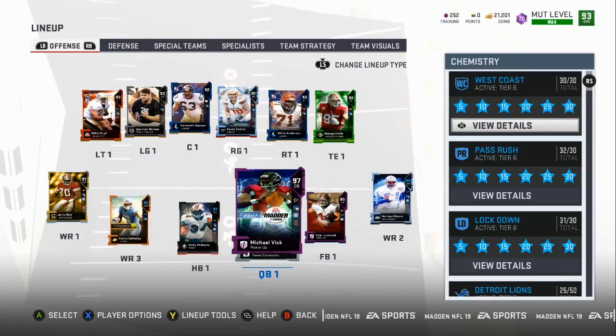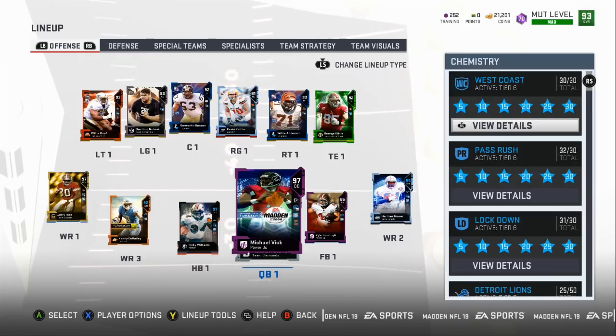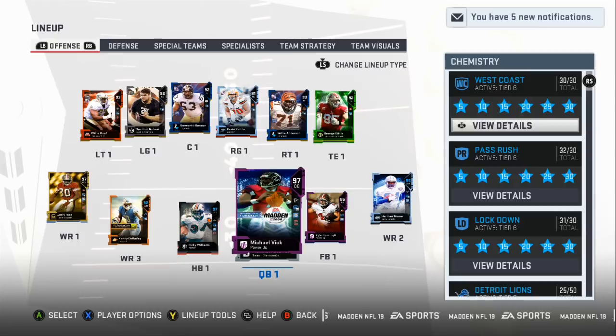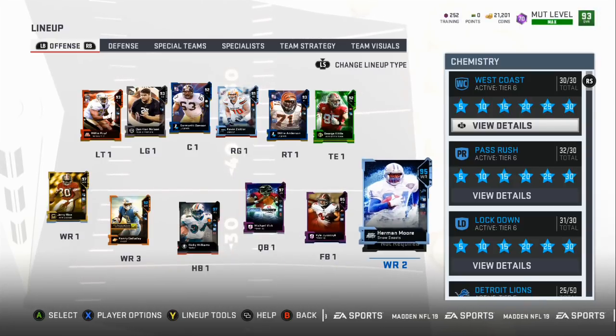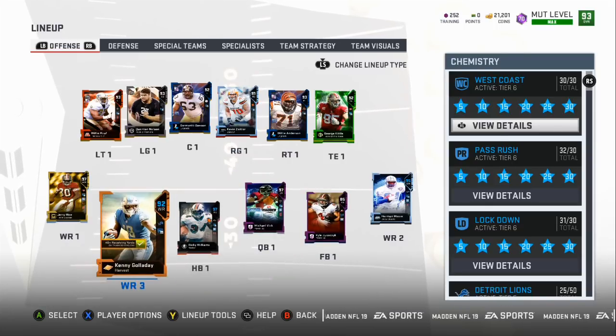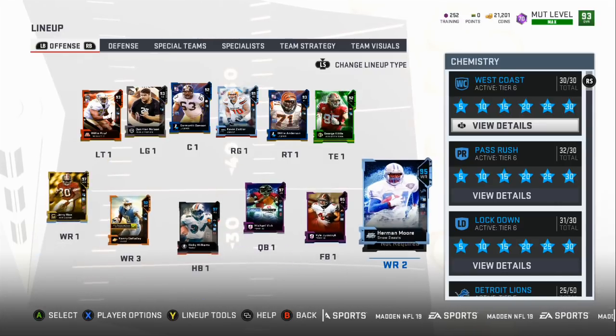What's up gamers, welcome back to another Madden 19 Ultimate Team gameplay — this is gonna be the first of many live comms, so if you enjoy it make sure you drop a big fat like on the video and I will keep pumping these out. We're gonna try to get at least four to five videos a day on top of the tips. Here's a look at my squad: we got Herman Moore, Michael Vick, Ricky Williams, and Saquon Barkley, Kenny Gallaway, Jerry Rice, and Deion Sanders that I substitute in.